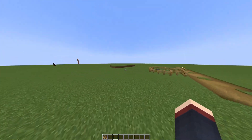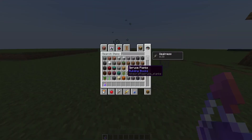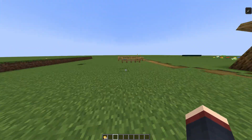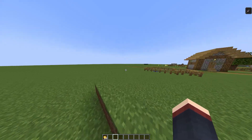Once you have the zombie villager in a safe place, get a potion of weakness and drop it on the zombie villager, then give him a golden apple. Just like that, the zombie villager will turn into a normal villager in about three minutes. Thank you guys for watching and see you in the next tutorial!